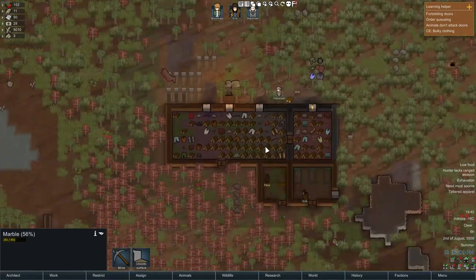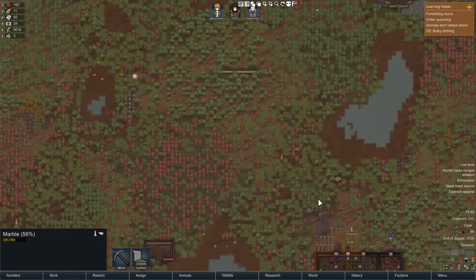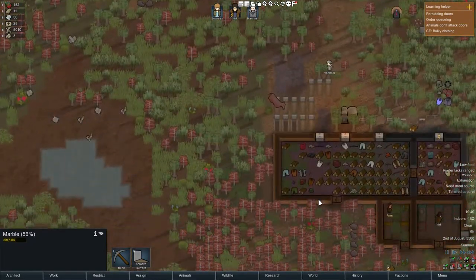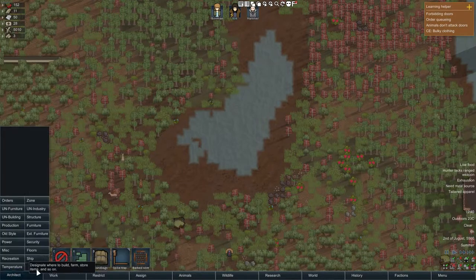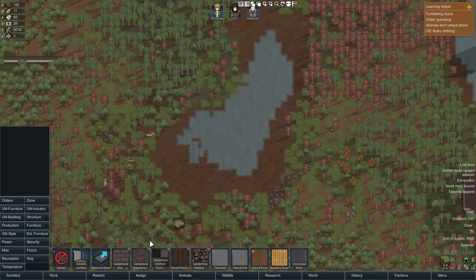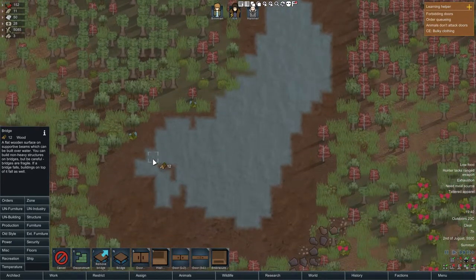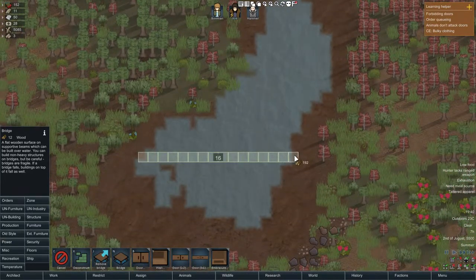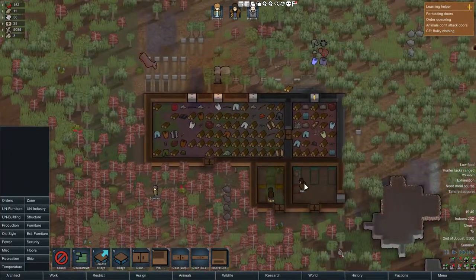As you can see we got a lot of wood because we cleared a lot of trees in here. You can barely see it to be honest. Let's see — floors, structure. A bridge, which is always handy to have. We'll leave that to the builders, shall we?